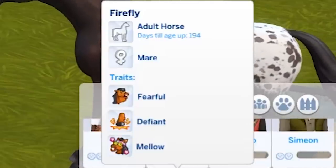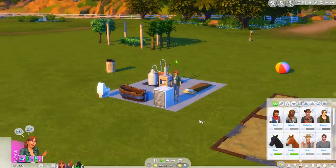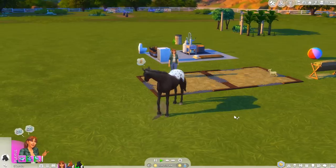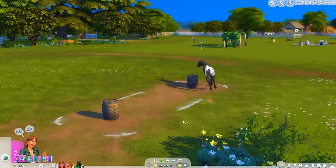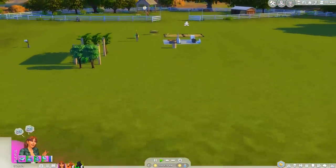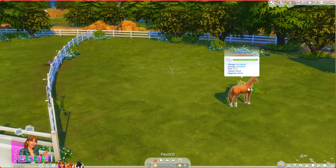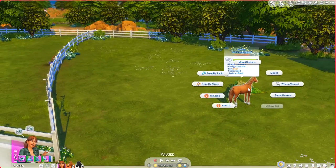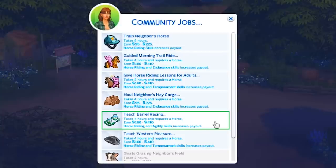I hate sleeping with the bugs, so when we build a house I need a bed. If you hover over the horse in your friendship panel you can see how many days until they age up — 194 for Firefly and 197 for River, which is great. My plan for this morning is to leave River here to practice on his own and take Firefly on another community job. There are even more jobs now — teach barrel racing and teach western pleasure.